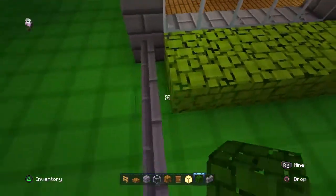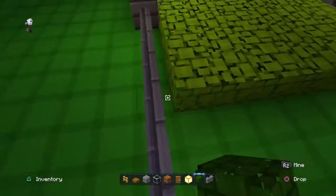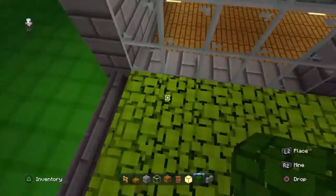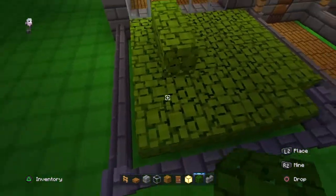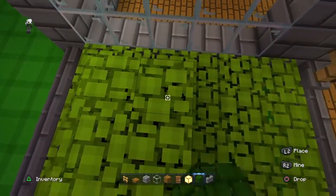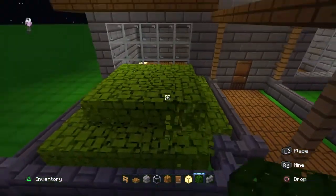It should be looking like this. Then you're going to go with your leaves and fill in the whole entire space with your leaves, just like this. Then go to the end and count one, two, one, and go all the way until you have one block there.